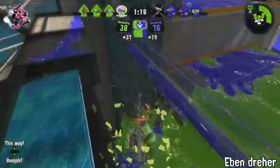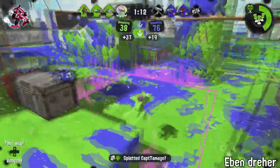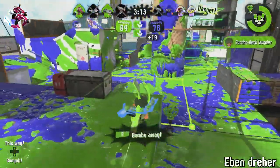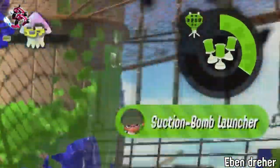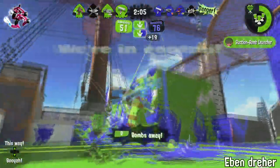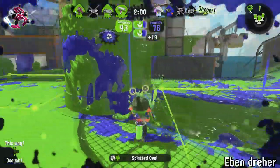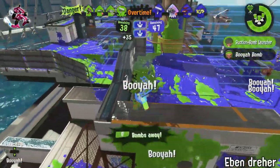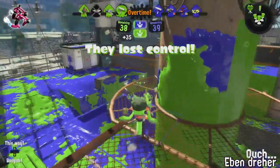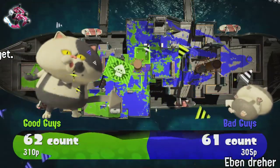Are you just sick and tired of losing in ranked? Do you want to flush out those e-leaders who always snipe you from across the map with Respawn Punisher? Look no further than the good old dapple dualies. With the one and only fantastic, always available for you flinging power of the one and only bomb launcher, you will always be able to come out on top. Order today and you'll get a free soccer headband, ink fall shirt, and blue sea slugs plus four free super sea snails and 180 free special charge up ability chunks. Make yourself an entire three pieces of gear of just all special charge and go to town.